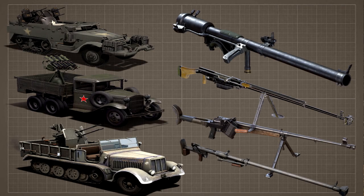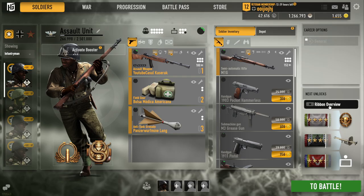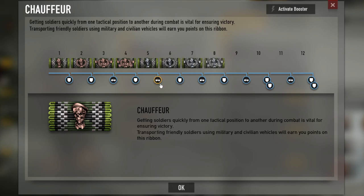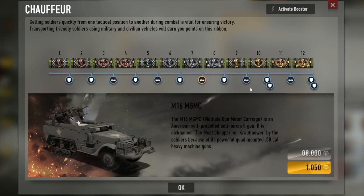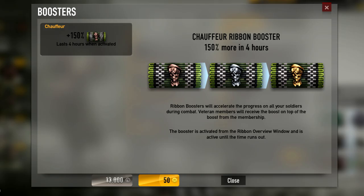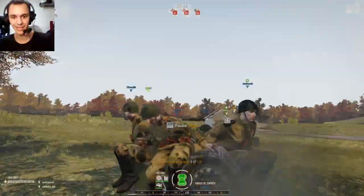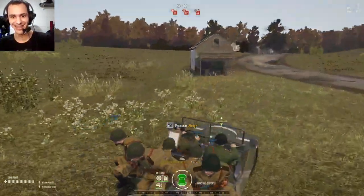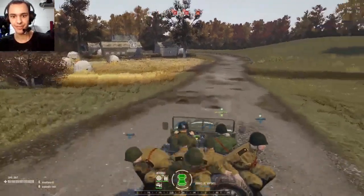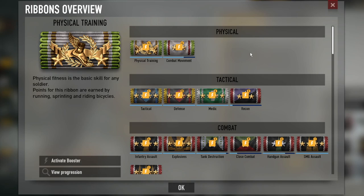Our goal is to unlock and buy the Anti-Aircraft Vehicles and the Anti-Tank Rifles. Anti-Aircraft Vehicles are unlocked in the Chauffeur Ribbon at level 7, costing 88,000 credits or 1,050 gold, with the booster costing only 13,000 credits. There's no secret to unlocking it — just buy the booster and activate it when playing a match. Remember that you need to transport at least one person in your car or vehicle.